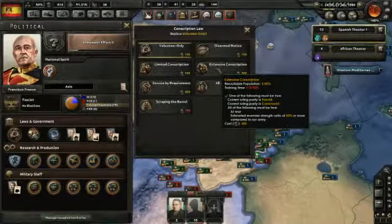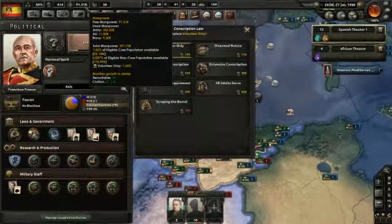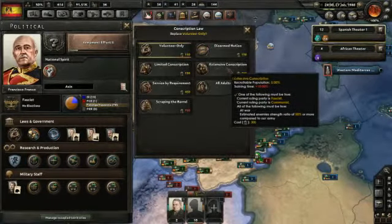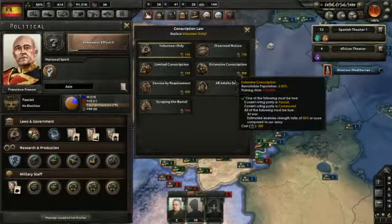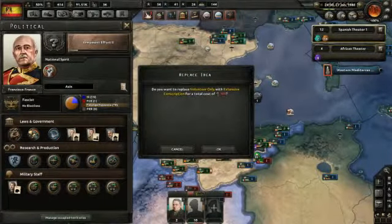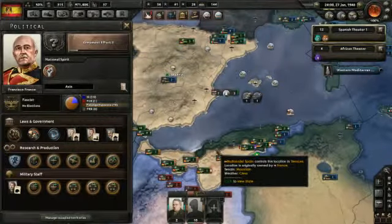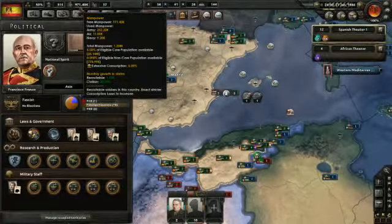Interesting. It does increase the amount of training time by 10%. However, the recruitable population goes up to 5%, and one of my big issues is low manpower. Going up to 5% is going to explode our population because right now it's only 1.5%. It's going to cost me 300 political power. I'm going to do it anyway because I have a ton of political power stored up — I have 614. And that almost got us up to a million. We went from 91,000 to almost a million. Huge population explosion.